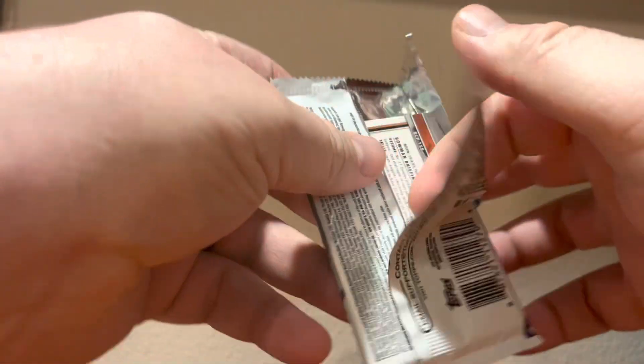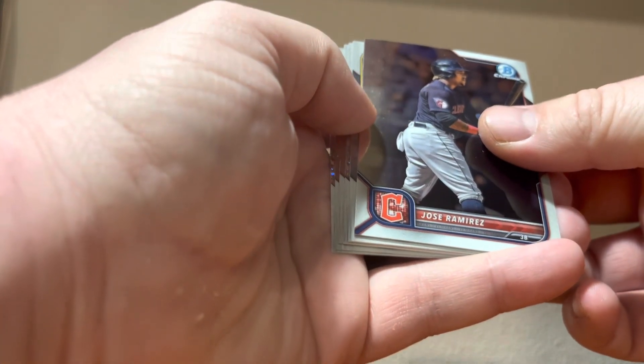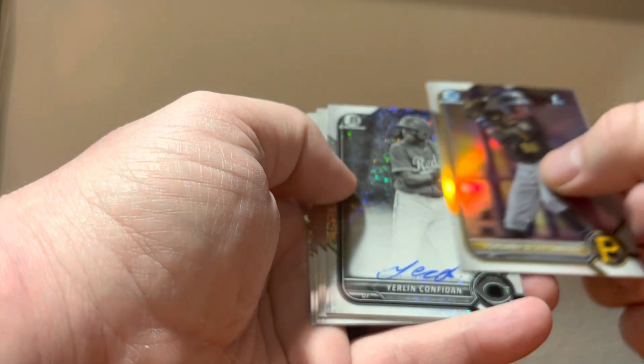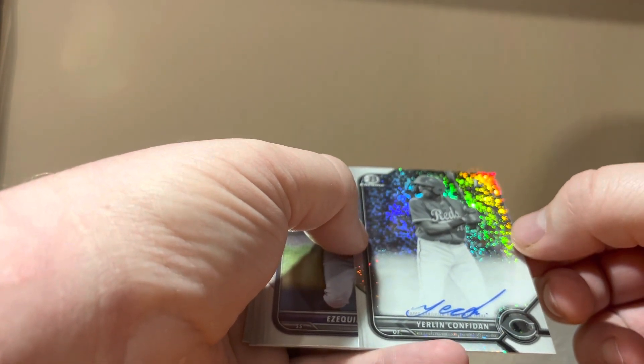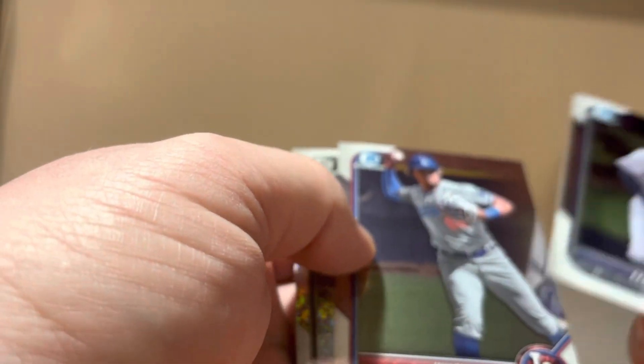I've actually had pretty good luck with the Tops Chrome Update. I was sorting through some cards the other day. We got two Black and Whites in this pack — Jose Ramirez, Yordani De Los Santos, and it is an autographed Black and White. Nice. Yerling Confident for the Reds — look at that. I was anticipating a vet or rookie. Mike McCola Hernandez Black and White auto. I don't know if I've ever pulled a Black and White auto before. That's cool.